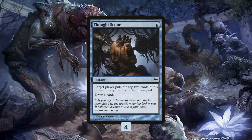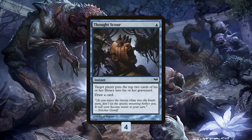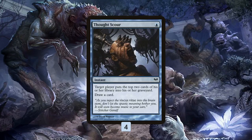Our final mill card is kind of not really only sort of a mill card — that's Thought Scour. It does mill two, which is nice. In this deck we almost always target our opponent with Thought Scour, but it's also just a cantrip that helps us work through our deck and find more cards. A one-mana mill two that doesn't cost us a card is pretty good. So instead of playing something like Serum Visions in our deck, we're going with the Thought Scour plan.